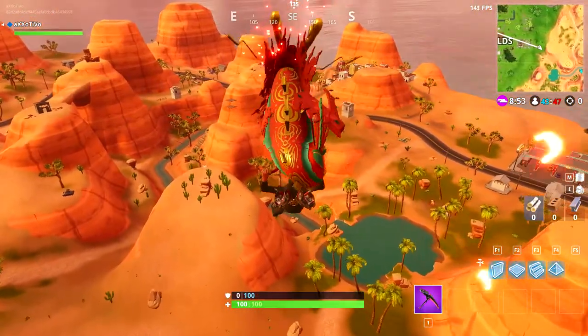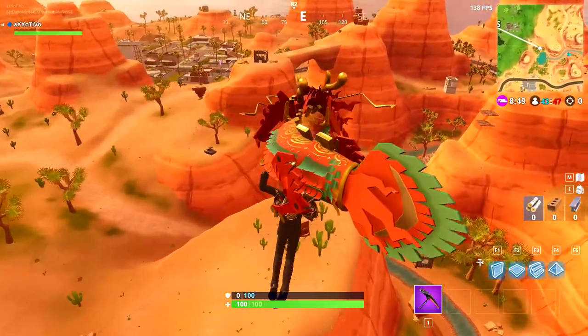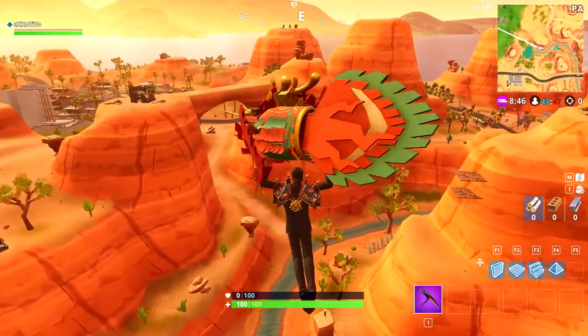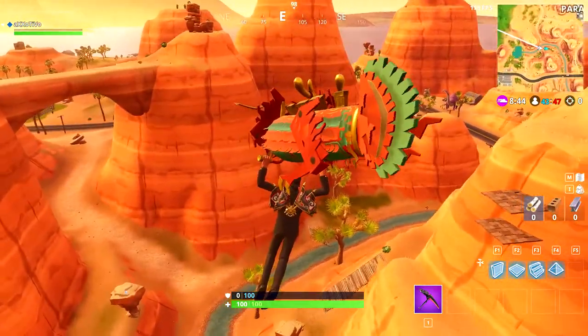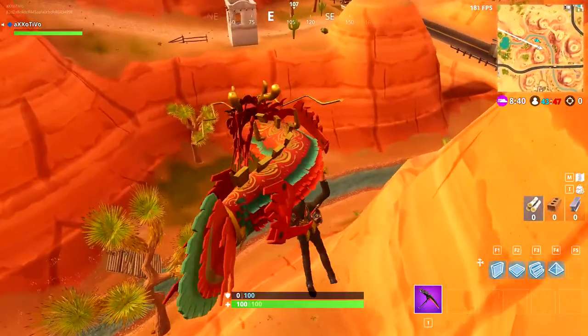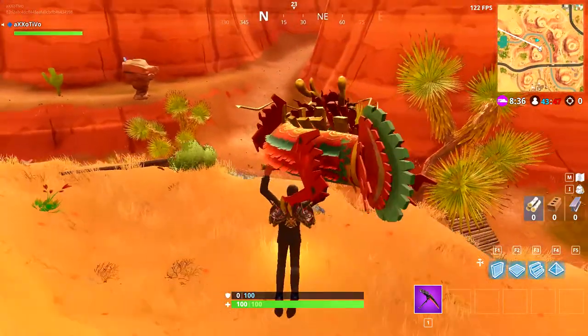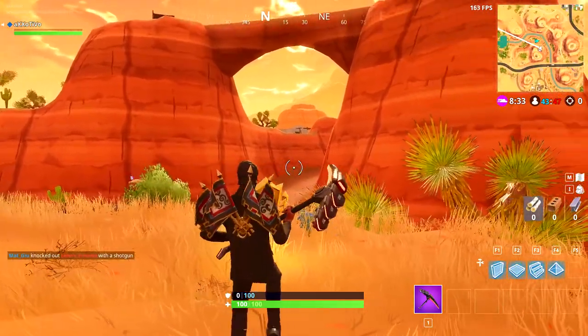For this week's battle coin you need to search between an oasis, rock archway, and dinosaurs. If you make your way to the brand new area in Paradise Palms, you can see the archway and just to the right of that there is a little rock formation. It spawns on this little lip area down the bottom, so that's another easy battle coin for you guys to collect.